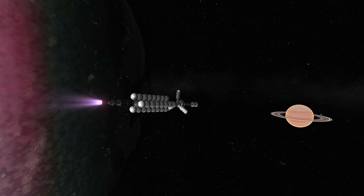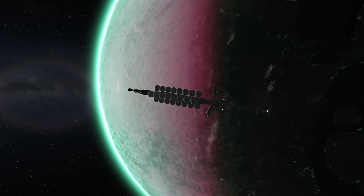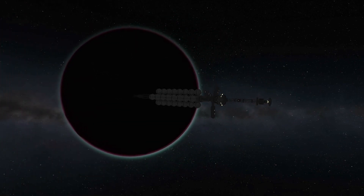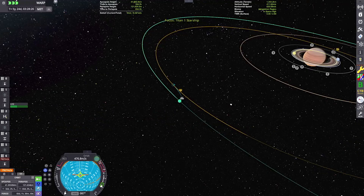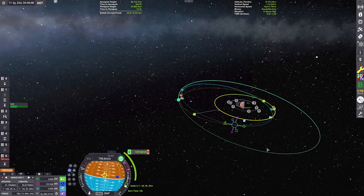We've got our base on the ground there, and this is our colony ship that just remained in orbit. But before we return to the base, I want to do a quick mission over to the giant moon Slate in the Sarnis system, which is kind of almost like Tylo, but a bit more deserty. It'll be a fun challenge to land on due to its high gravity.